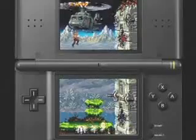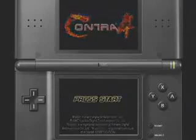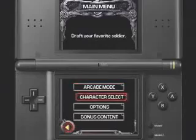Contra 4 simply tasks you with moving forward through wave upon wave of attacking aliens by filling them with lead. What more could you ask from a Contra game? Contra 4 doesn't offer a whole lot of variety, at least not at first. Just the arcade and museum options are available when you boot up the game.